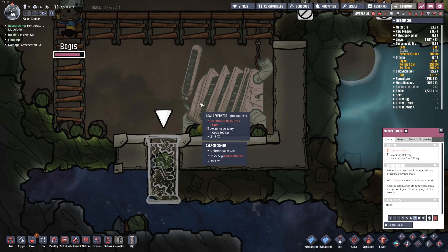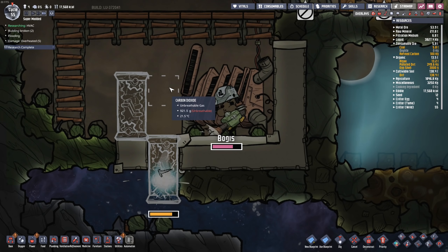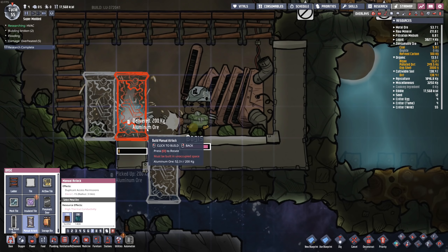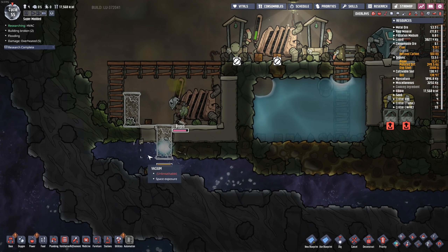Here's what I'm going to do for the coal generator — I'm just going to put a door right here. Once I get far enough in, I'll replace this with an automated airlock that gauges just how much carbon dioxide we have inside. Let's go ahead and just leave this open so I can put a pump in here if I really want to, and maybe run some slicksters or something like that.